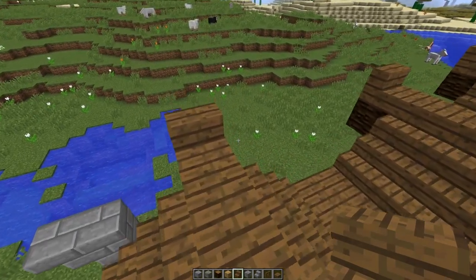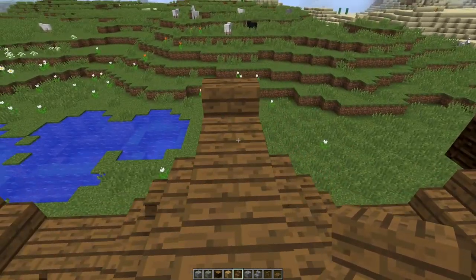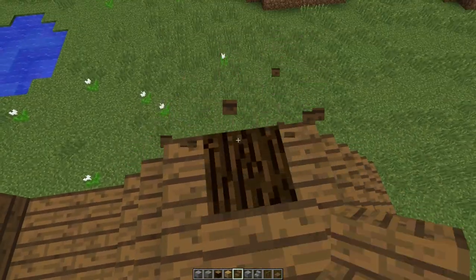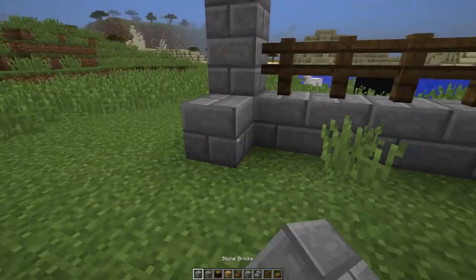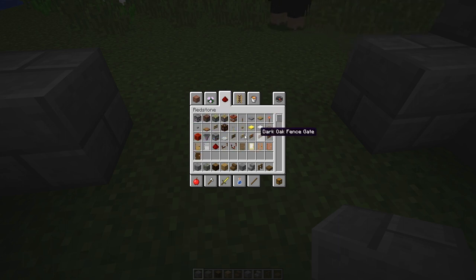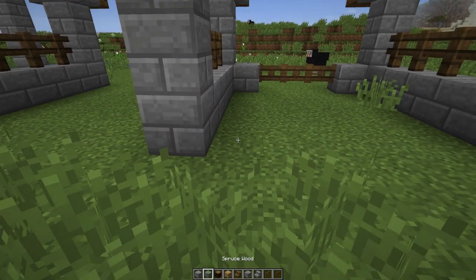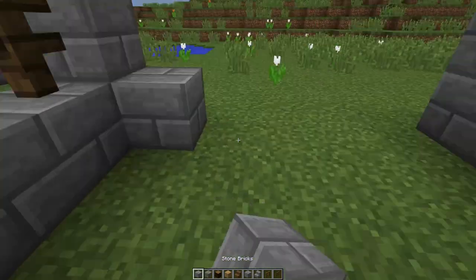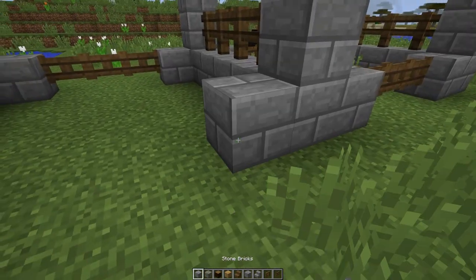Excuse me, I've got to get a drink of water. All right. The last thing I think we're going to do for this episode is put in some fence gates. They need to be — here we are — at least two wide for horses, so we're going to do three wide. We're going to do front and back, so that when we put in the pasture or free-range area for the horses later, there will already be a place in the front and in the back of each of these stalls.